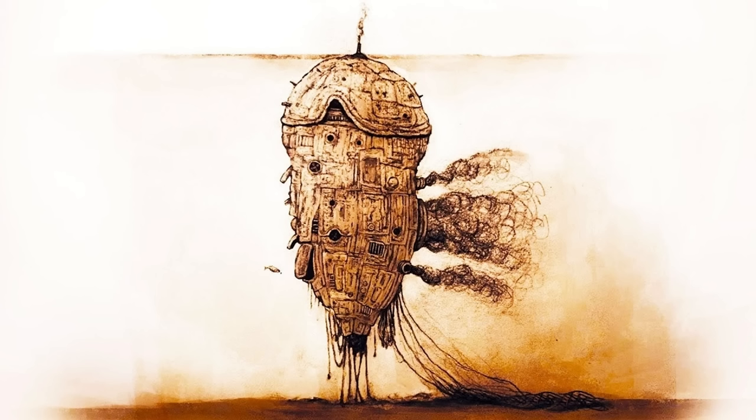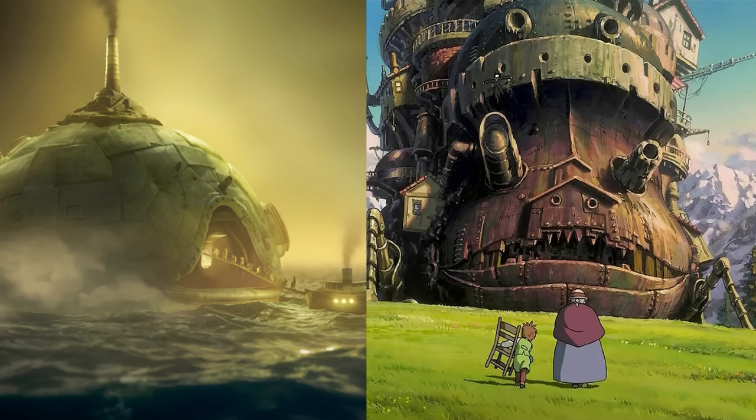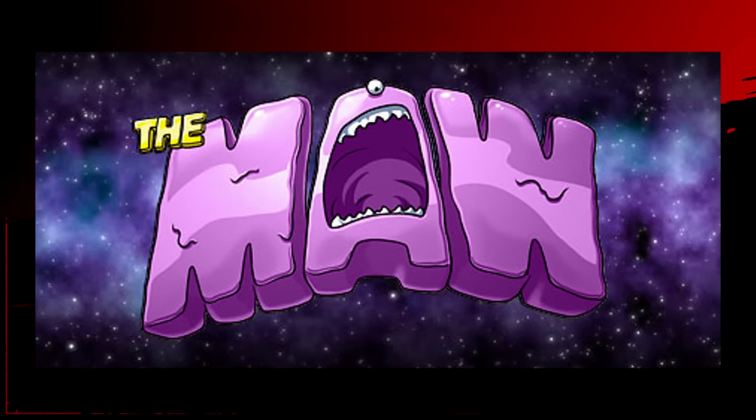If you thought that the Maw looked slightly familiar but you could never put your finger on it, that's because a lot of Little Nightmares is inspired by Studio Ghibli movies. The Maw looks very similar in many ways to Howl's Moving Castle — both are these giant mechanical moving structures, although Howl's Moving Castle stays on land and the Maw goes in the water. Either way, they both have these almost facial features, with the Maw looking like a giant mouth, which makes sense because the Maw does mean mouth. The word 'maw' is another word for mouth or throat, so the Maw of the Beast means the Beast's mouth — the part that swallows you.